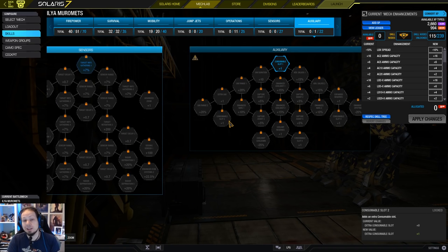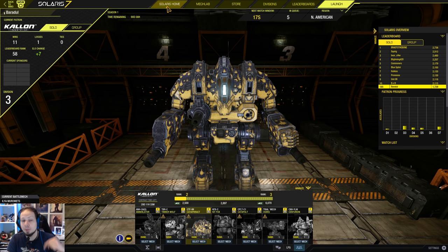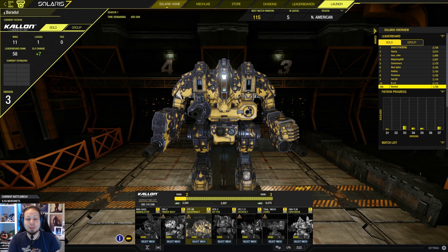I don't need consumables — actually, I would have gladly taken consumables, but consumables are prohibited in Solaris. You cannot take them. Even if you equip consumables, you cannot use them, and therefore you can save your skill points and put them into something else. Anyway, that was a lot of talk — let's get into the arena and crush some enemies!